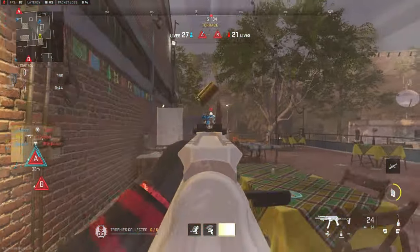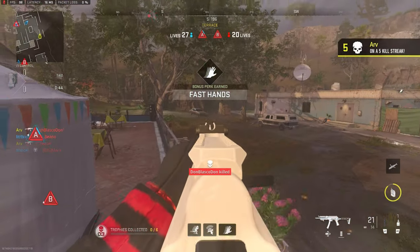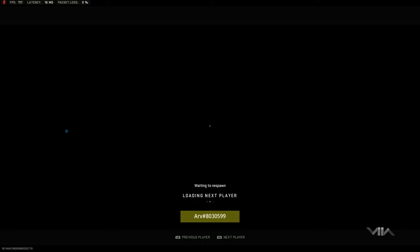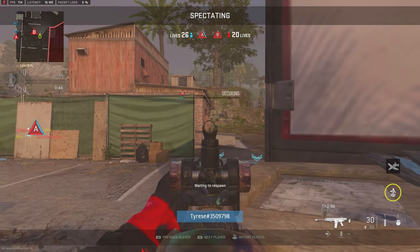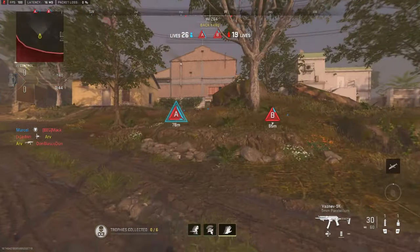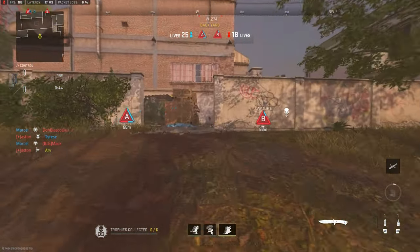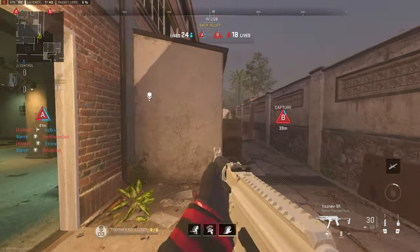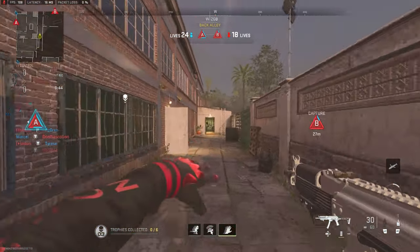I thought they were spawning on the left but they were actually spawning on the right, so once I got the first kill I backed off to take out the second. We're absolutely frying — we take out the third, chuck a grenade over, but unfortunately the guy on the spawn takes us out. Still a great start: five kills, five and one on 26 lives, and our teammates are already losing 12 lives.